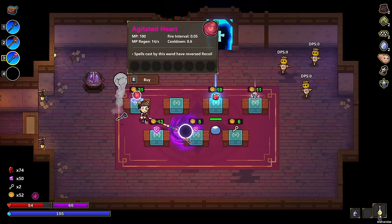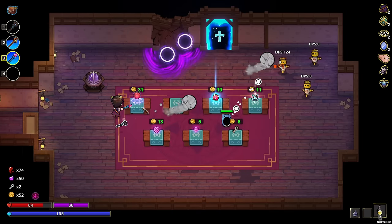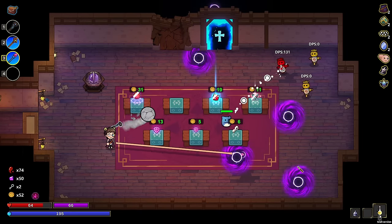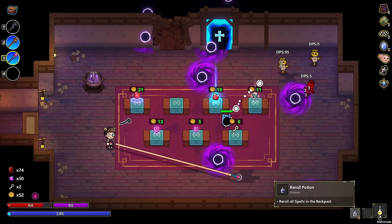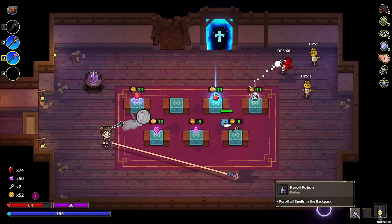Could be worse, could be better. So — agitated heart. Spells cast by this one have reverse recoil. No, because our recoil is out of control as it is with our curse. Wait, did we take that recoil curse? No, we didn't. It's okay.